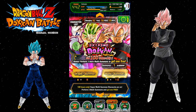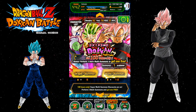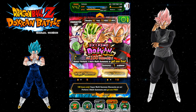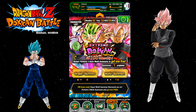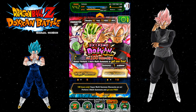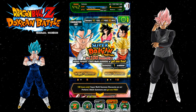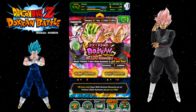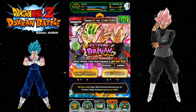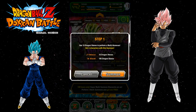Most of my summons are going to be on this banner. I will be doing the discount summons on this video for both of them. Plus, the thing here is you do three summons and you get one free, so that's an added bonus — you're not going to drain your stones too much because you get an extra multi-summon out of it. I personally think the Rosé banner has better units on it, plus I want Rosé to link with my LR Broly or my other OG Broly on a mono strength extreme team.